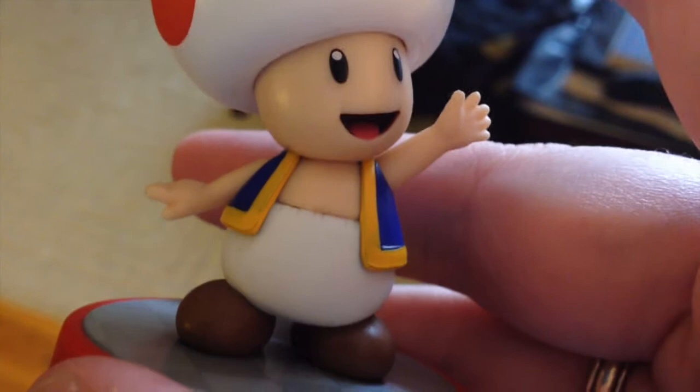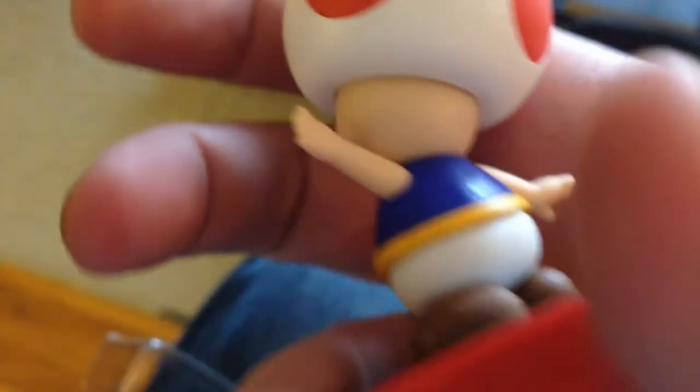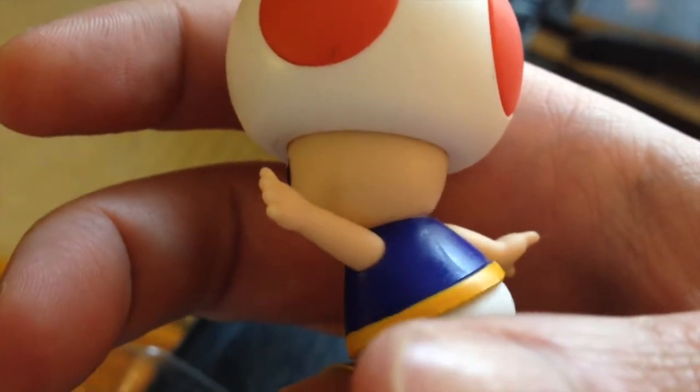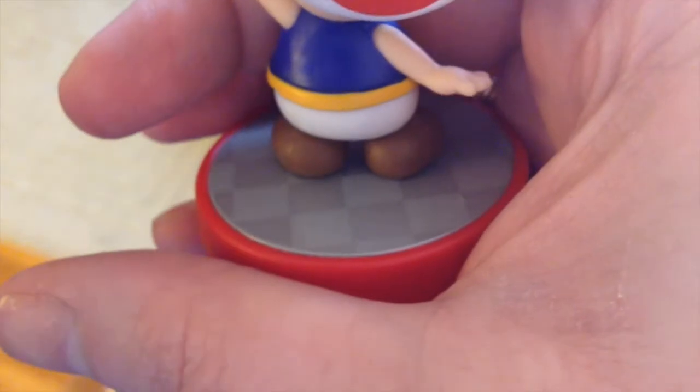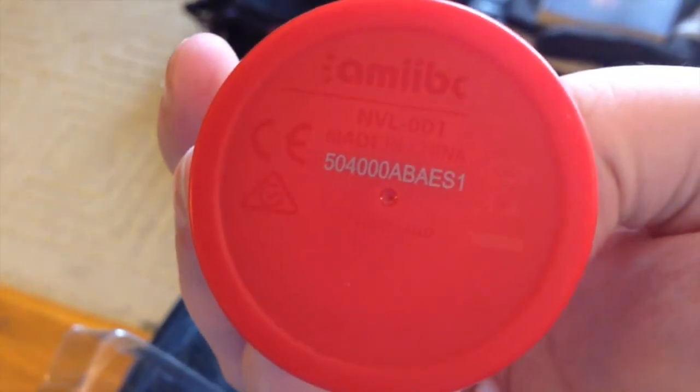You can see he's got the Mario Party 10 base. Let me give you a little better focus on the details — he's got the open style shirt, and there's a look at the other side of him and the bottom where the transmitter is, although I had that upside down so you couldn't really read it.